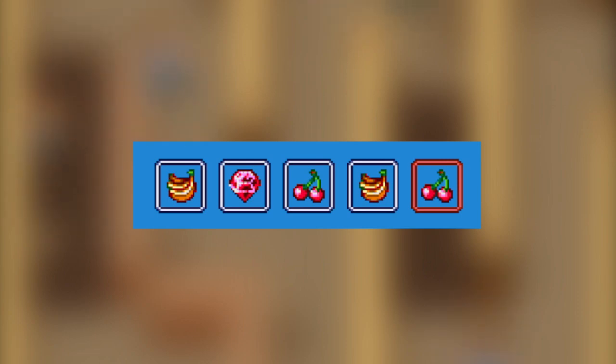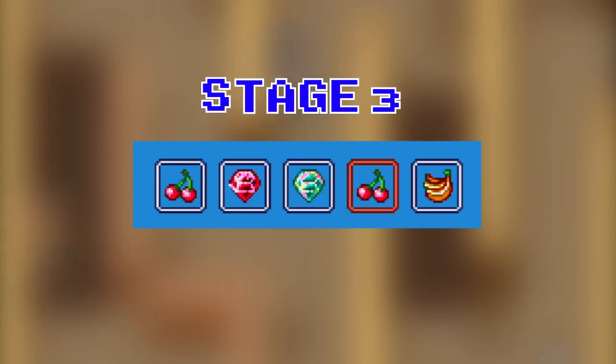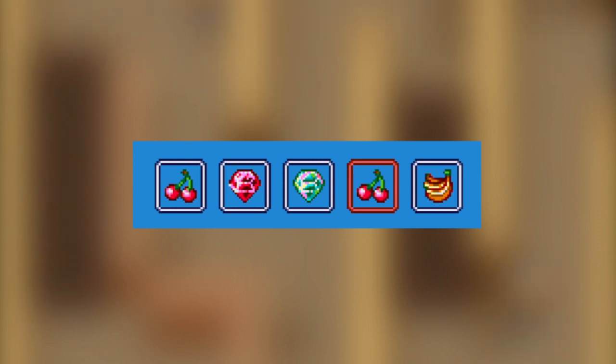To start at stage 3, the password is: cherry, red diamond, blue diamond, cherry, banana.